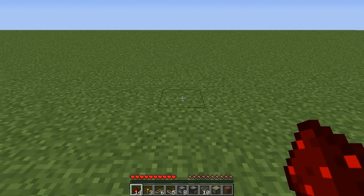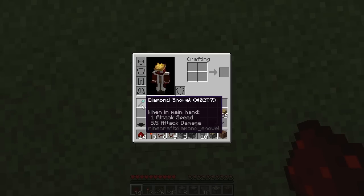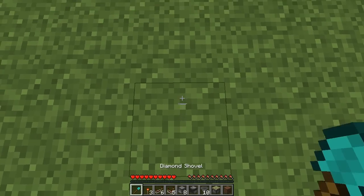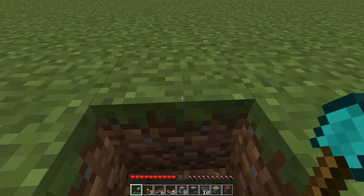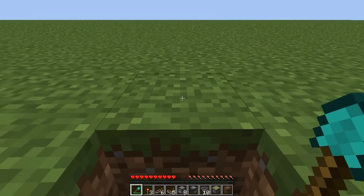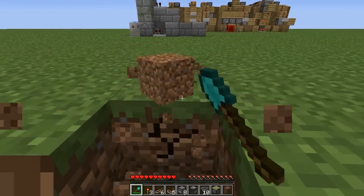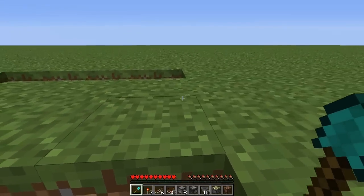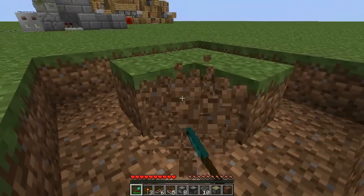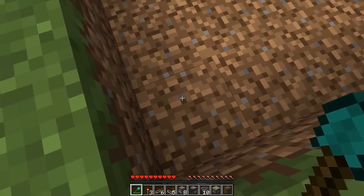The first thing you'll want to do is decide where your blender is going to go. From there, dig a 4 wide by 4 long by 4 deep hole. Dig out on the block where you decide the blender is going to be, then dig three blocks forward — one, two, three — three to the left, three back towards the front, and then back to the start to dig out the center blocks. Now dig this down three more layers.